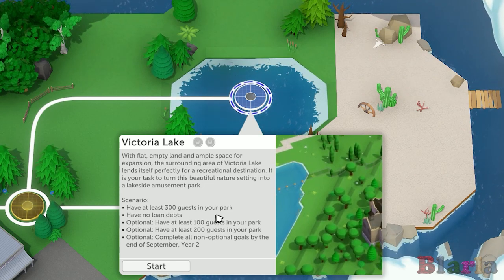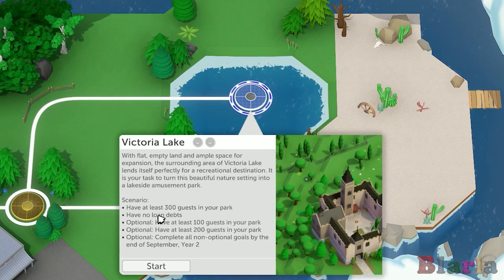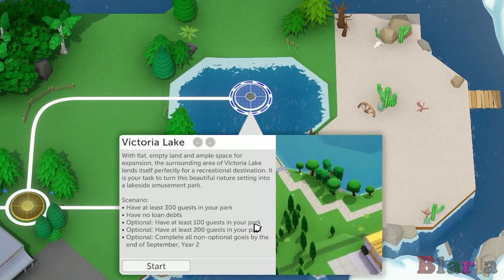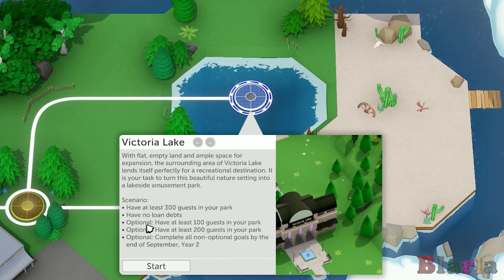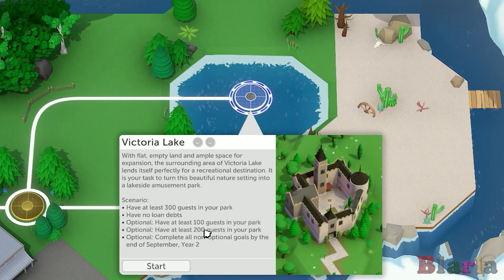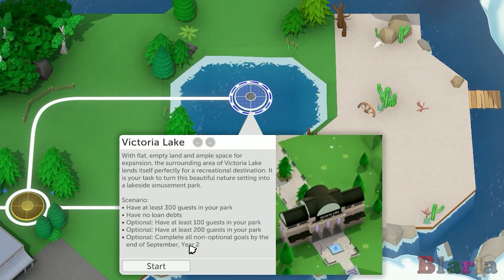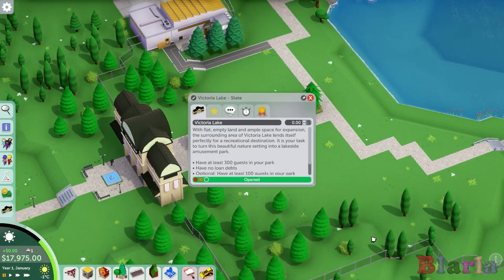Have at least 300 guests in your park and have no loan debt - that's the scenario, which I think should be absolutely fine. We do have three optionals: to have at least 100 guests, to have at least 200 guests, and to complete these two before September year two. So we need to get 200 guests into our park all at the same time before September year two. I think that should be fine - not a problem. So let's get started.